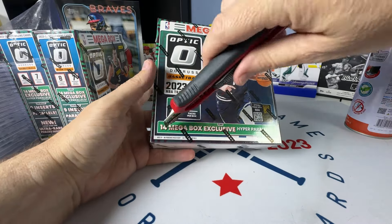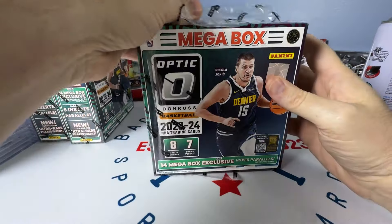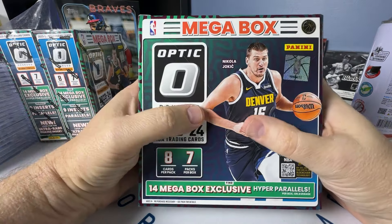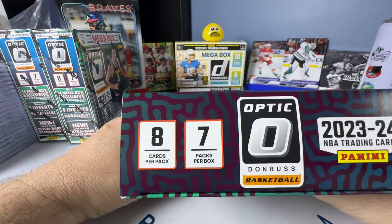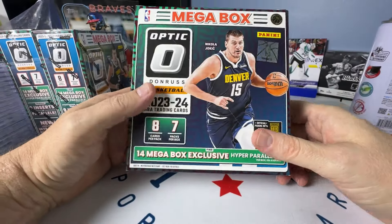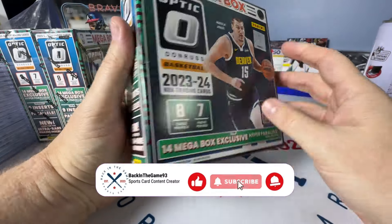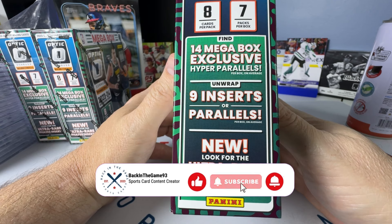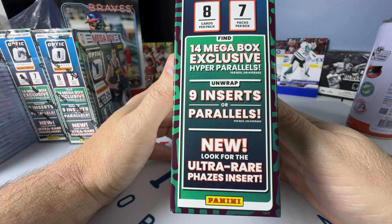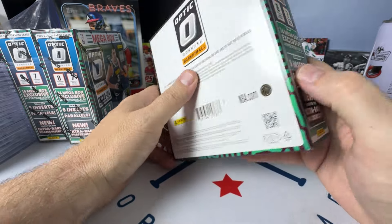I haven't been real impressed with Optic Basketball this year. I'm certainly not going deep into it like I did with Prism, but my goal is to get a parallel, a low-numbered Wemby — but I would like a Wemby base and I don't have one yet. We get eight cards per pack, seven packs per box, and 14 Mega Box Exclusive Hyper Parallels. It says nine inserts or parallels on average — must be in addition to the Mega Box Exclusives.